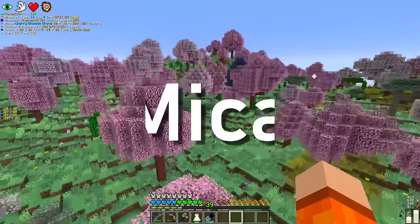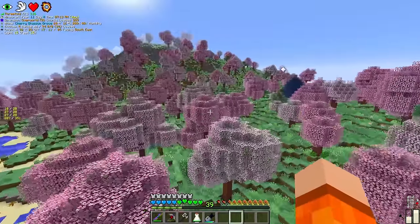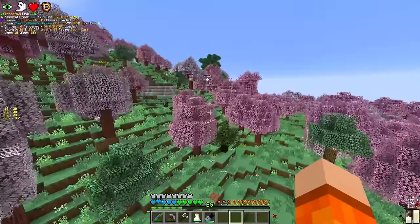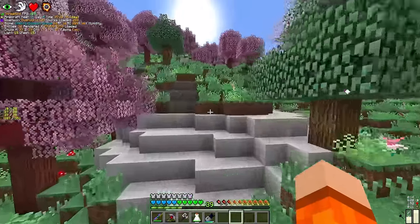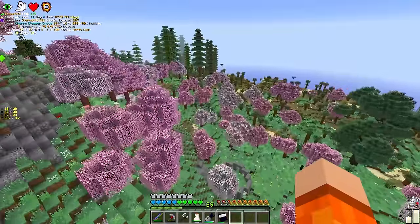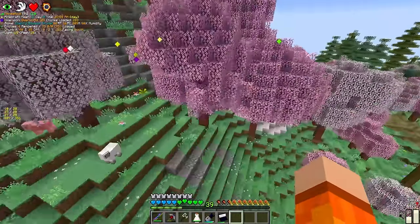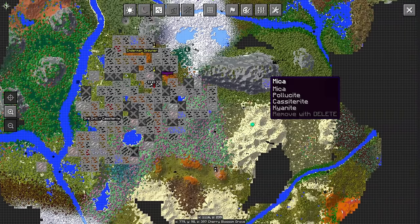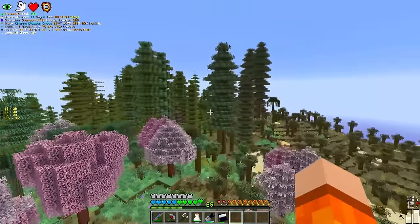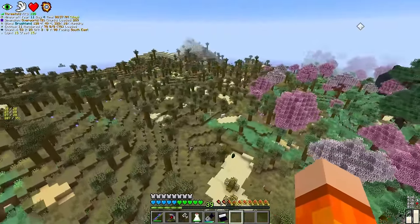If you guys have seen the previous episodes, you'll know that mica is used in basically all the multi-blocks, especially the LCRs. And mica is also one of the most rare veins you can find. I think still the best place to find it is the overworld. But so far I think we're only aware of this mica vein over here, and I believe I've mined all of that out.